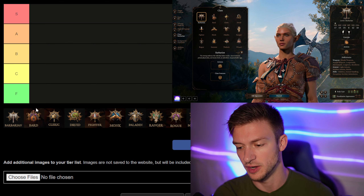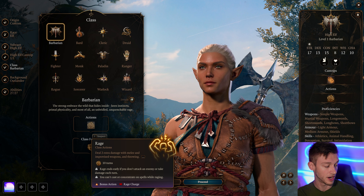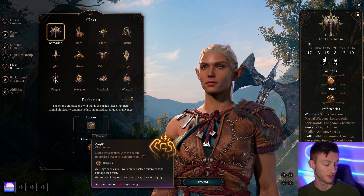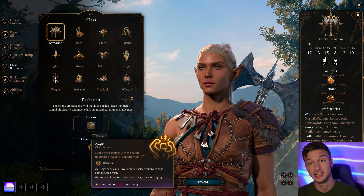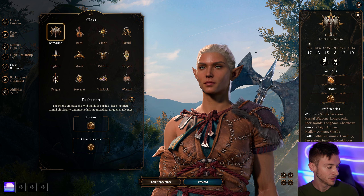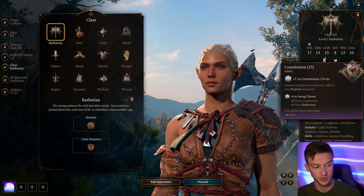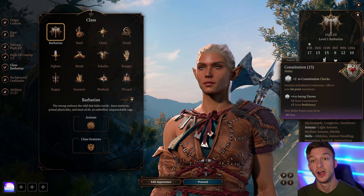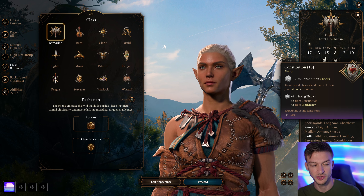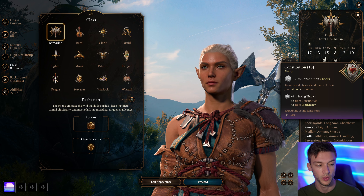The first class is the Barbarian. What makes the Barbarian interesting is unarmored defense and rage. The rage mechanic gives you an extra two damage whenever you're attacking with a melee, improvised weapon, or a throwing attack. It's a bonus action to go into rage, and you take half damage from physical sources — piercing, bludgeoning, and slashing. Unarmored defense adds your Constitution modifier to your armor class, but only if you're wearing clothing, not light or medium armor.